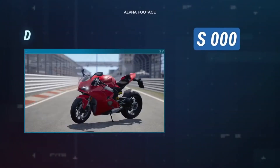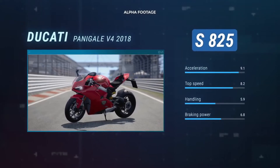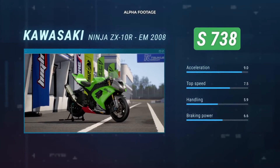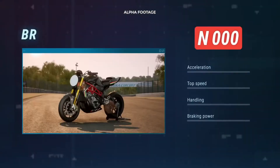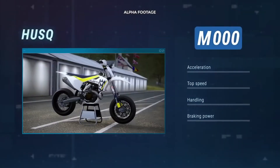The bike tag ends with a number that identifies the performance value of the bike based on its technical specifications. Through the bike tags, the player will be able to immediately identify the main features of the bike and the races for which it's most indicated.